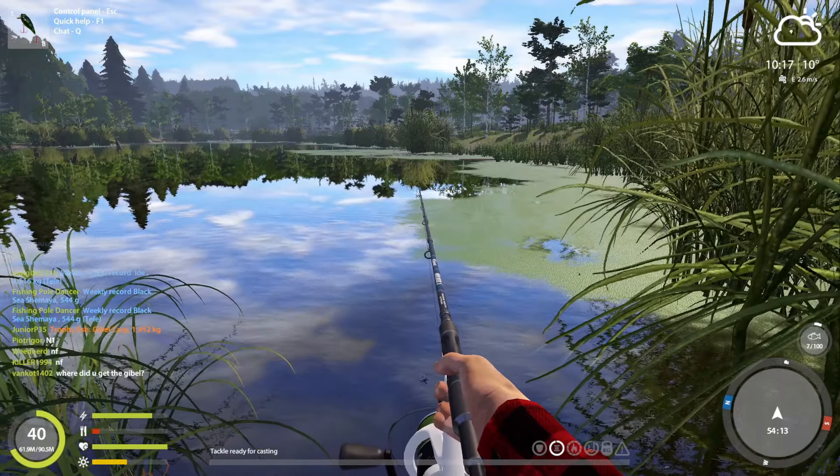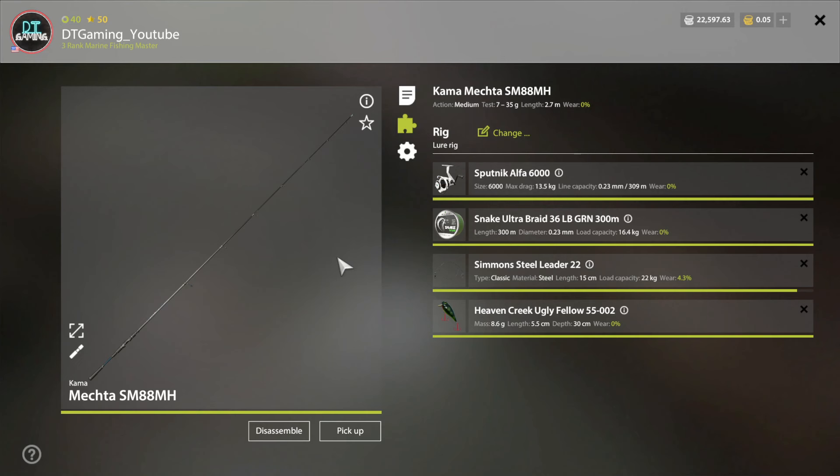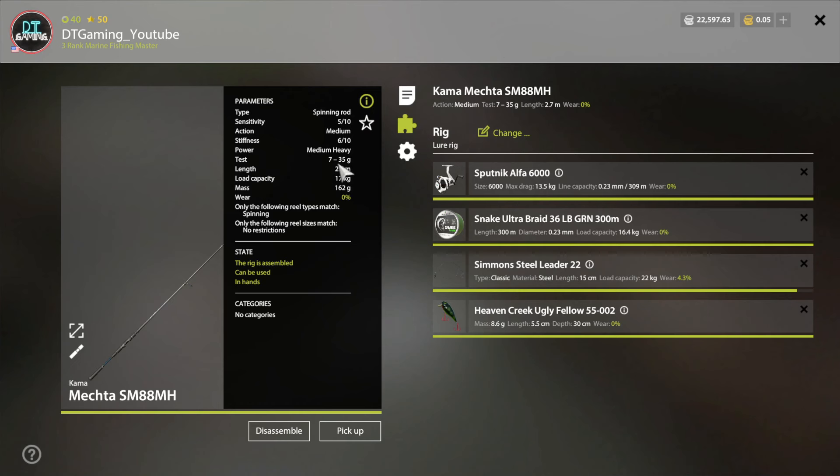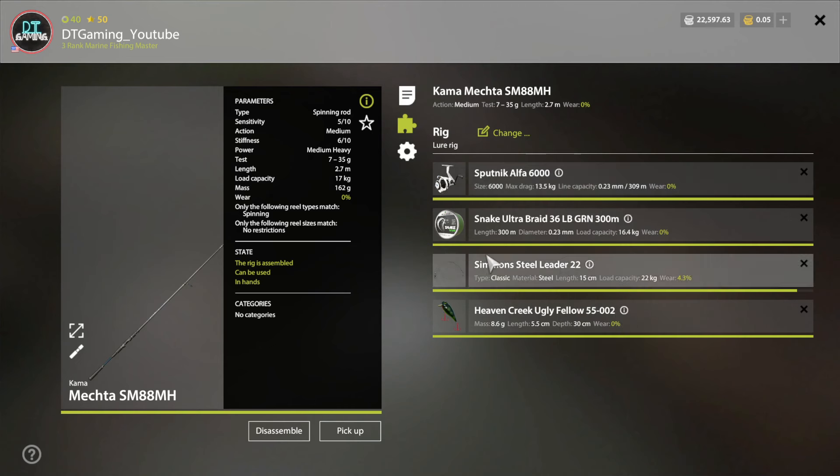I am using a low entry rod and reel — the Mecha SM88MH. This has a 7 to 35 gram test and a load capacity of 17 kilograms. This has the Alpha 6000, a 13.5 kilogram max drag with a spool max full size of 260. We're using this one right here, so this gives us exactly the right amount of alignment.